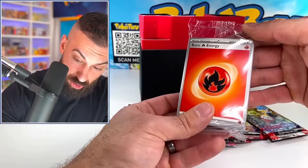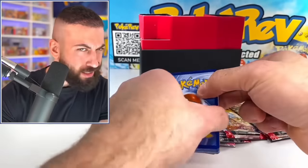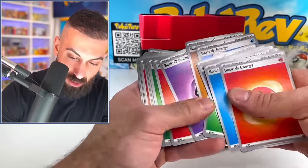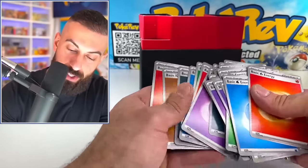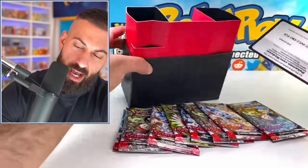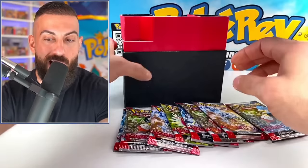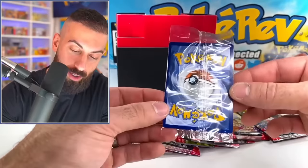It looks like it's all going to be energy in there. Let's just double check to make sure there's nothing hidden. Yep, it's all going to be energies. And then we have the code card - this is the Scarlet Violet Elite Trainer Box. And then the moment of truth - let's see what our promo card looks like.